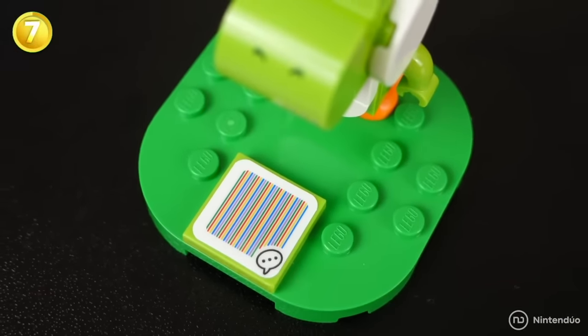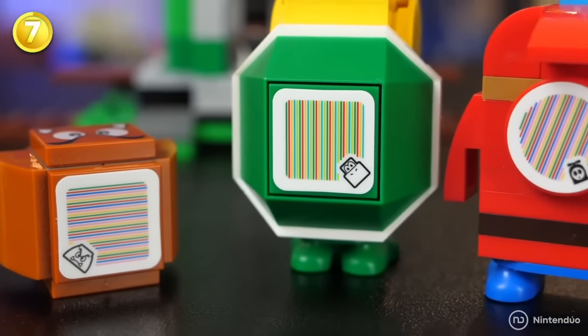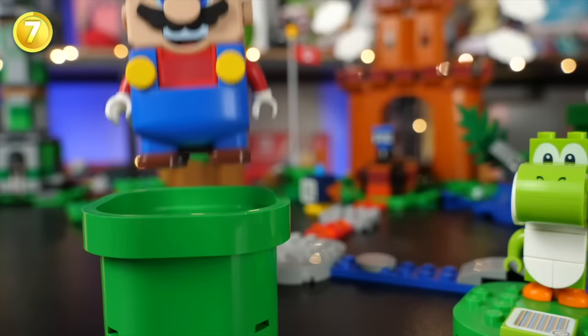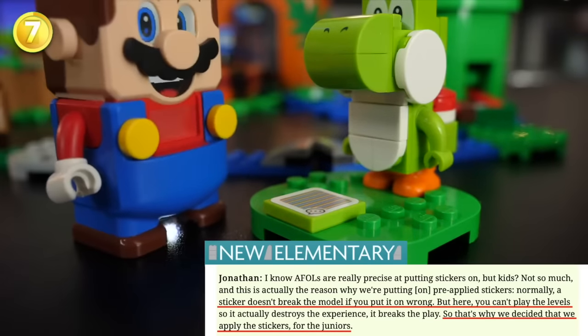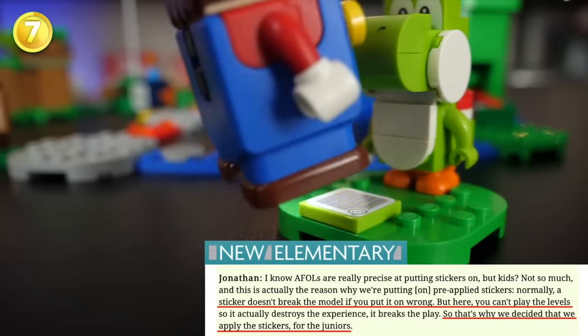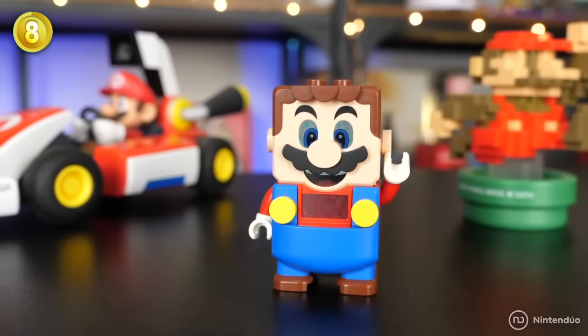These barcodes are printed on LEGO pieces, and this is the first time that has been done. Since LEGO Super Mario is entirely aimed at children, the use of stickers has been avoided so there are no problems with their placement and the game works perfectly.